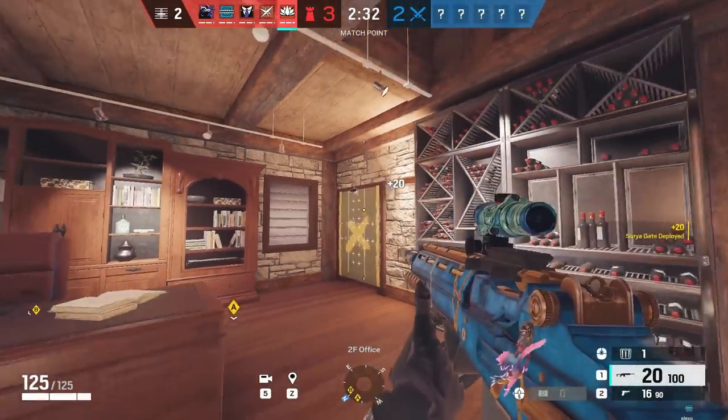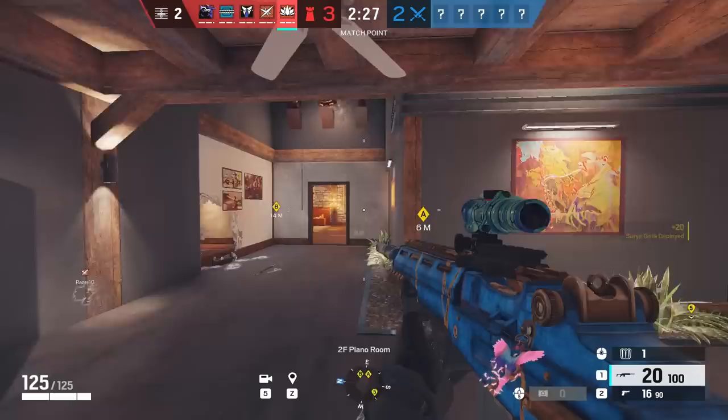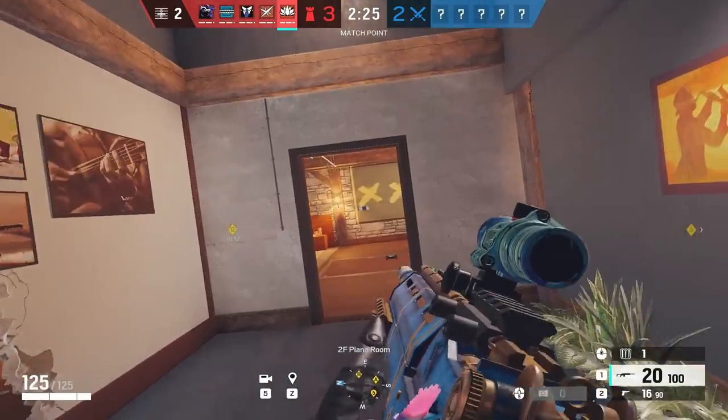For Aruni, like Goyo, place your gadget close to yourself and somewhere you can activate it without putting yourself at risk. So if it's on site or somewhere you play basically all round, that would be perfect.